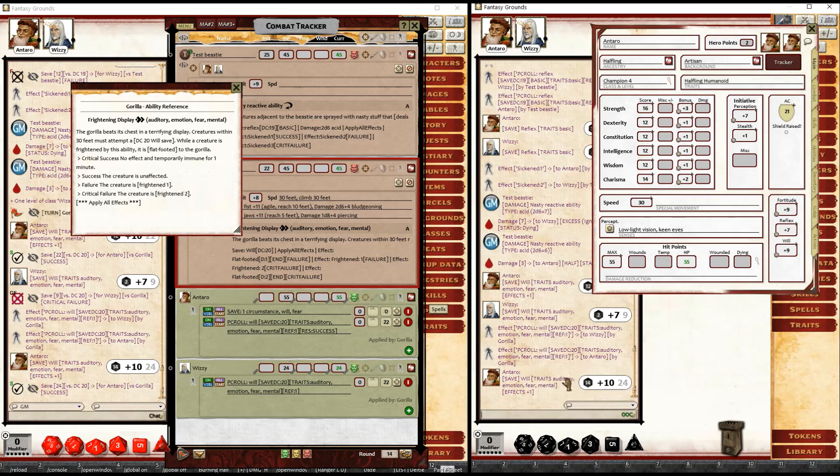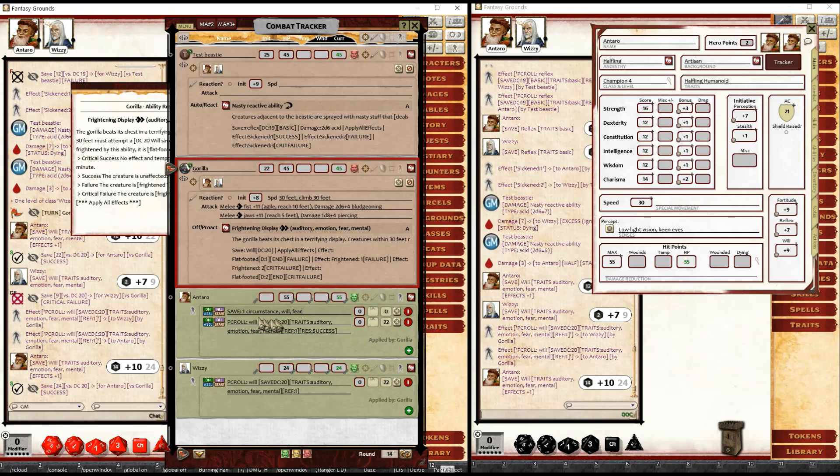You can see it's brought in the actual relevant traits as well. It's even applied an effect because this character has a plus one circumstance bonus to will saves with the fear trait. So it's matched the fear trait, displayed the plus one effect, and made the roll.